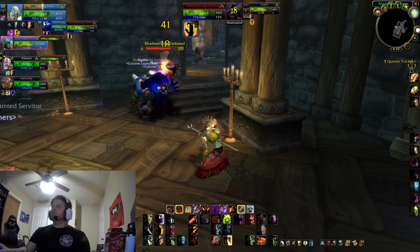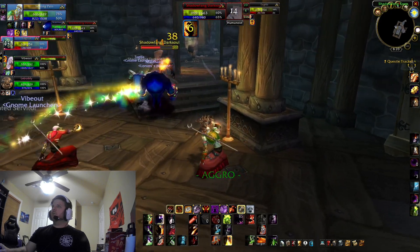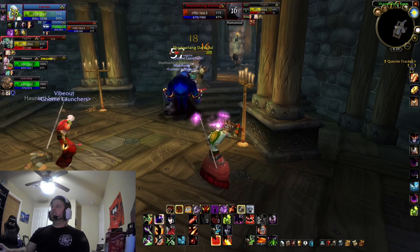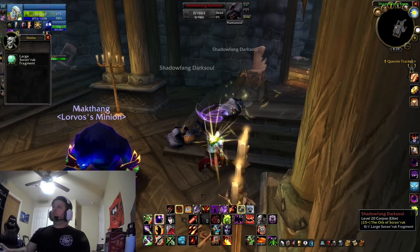You really only have to kill the first boss, and then you can get to them by going around the Butcher instead of going through there. After that, once you have that, you'll need to go back to the Barrens, go back to Darn, turn in the quest, and then he will give you another quest called the Conjuring.